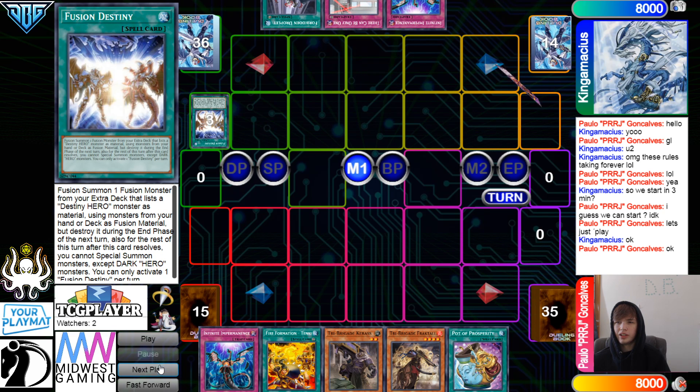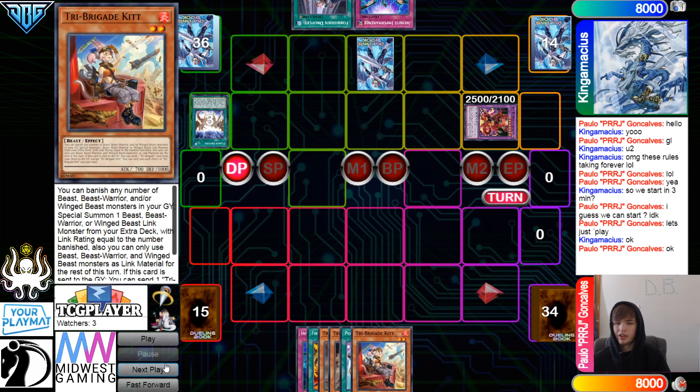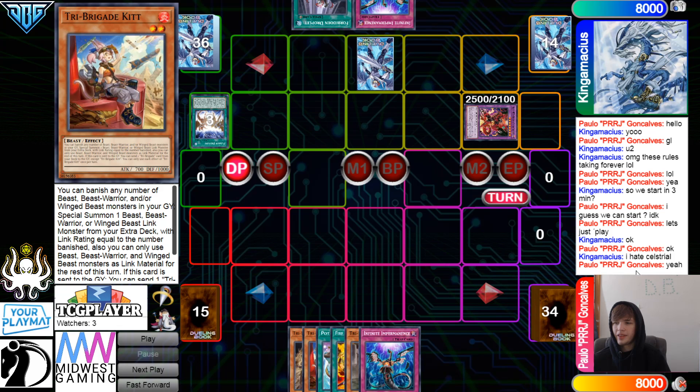Fusion Destiny — go ahead, dump those, summon out Enforcer. Set, pass, draw, Kit. I hate Celestial.